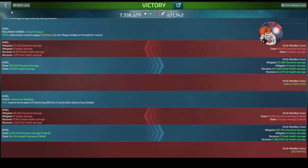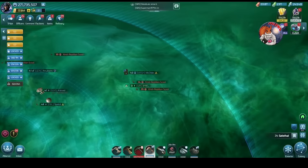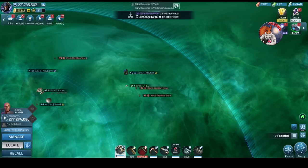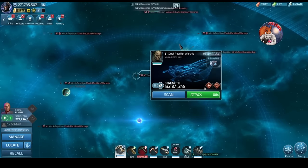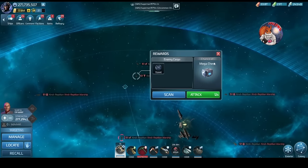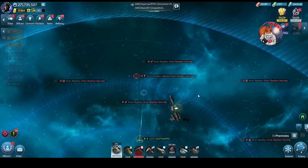Be very conscious that you're not expected to hit around your ops level - you should be hitting slightly down. Where I've found to be most effective for me is the level 51 systems. I'm going to hit a 51, and these Zindi Reptilian Warships are going to be pivotal to speeding up your grind.